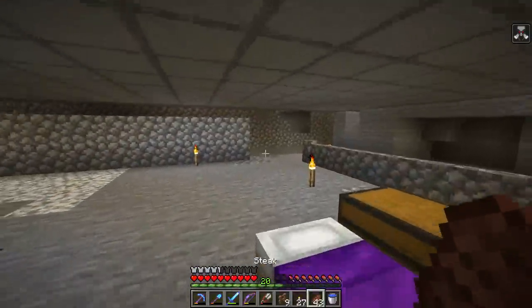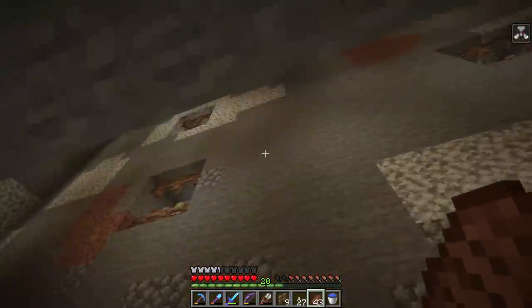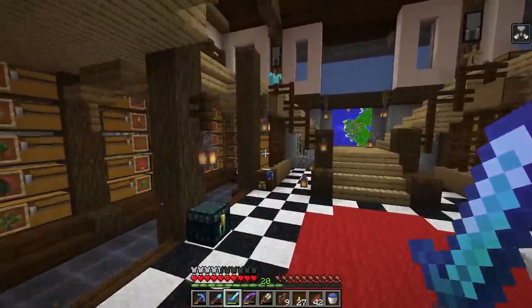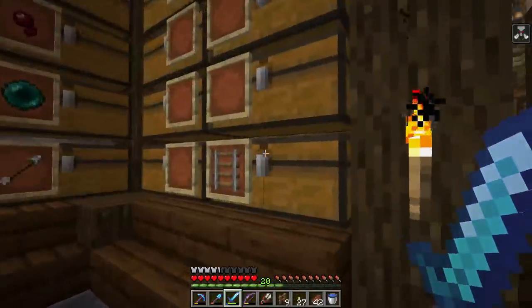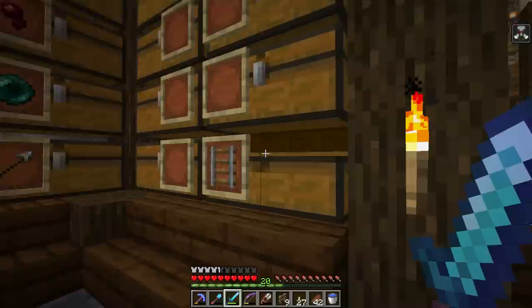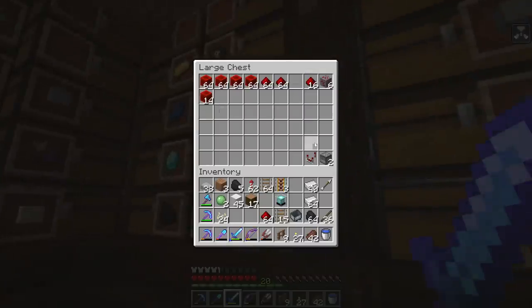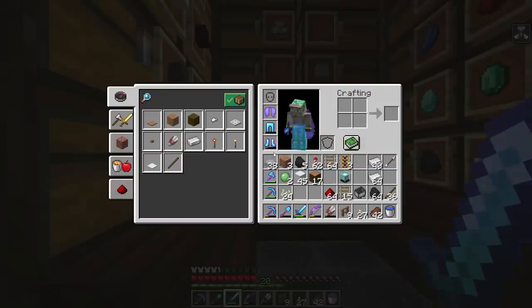Let's run up to the surface, grab a hopper mine cart, and finish this whole build off — we're pretty much at the final step. By the way, the rails have become special enough to have their own dedicated chest. Very kind of me, I know.